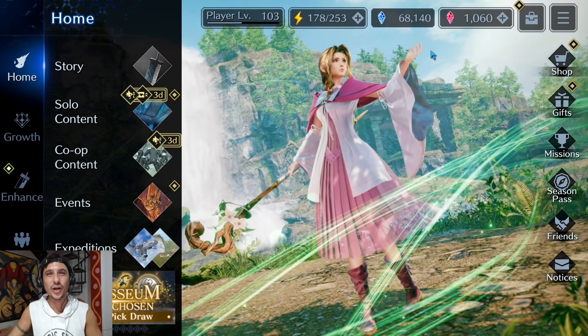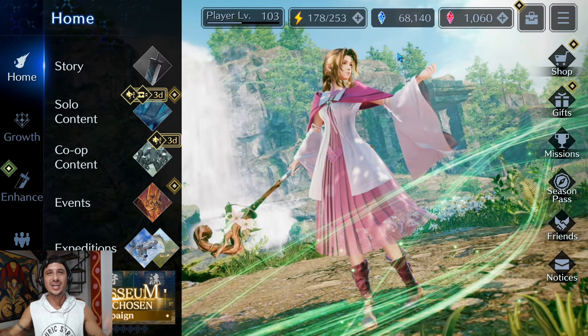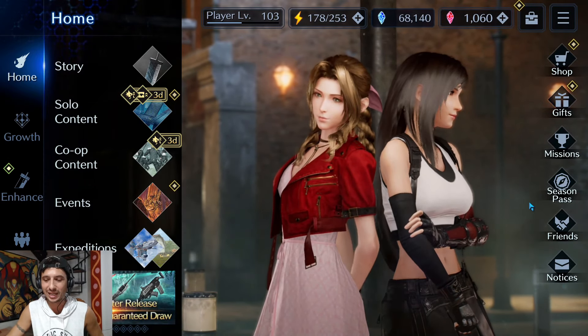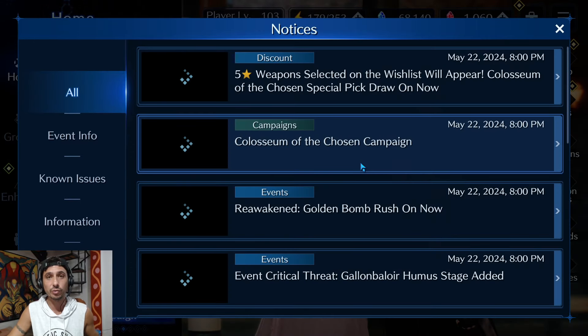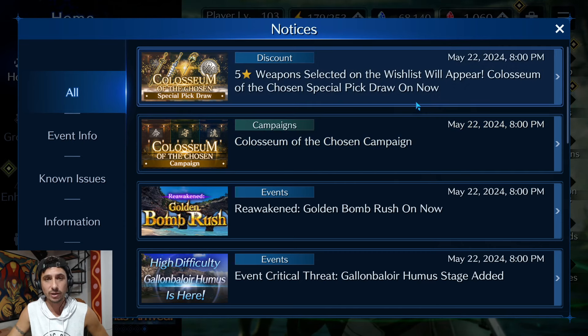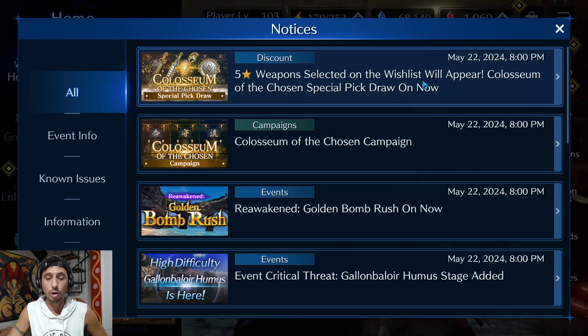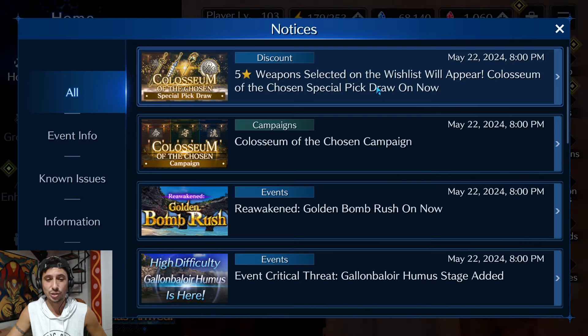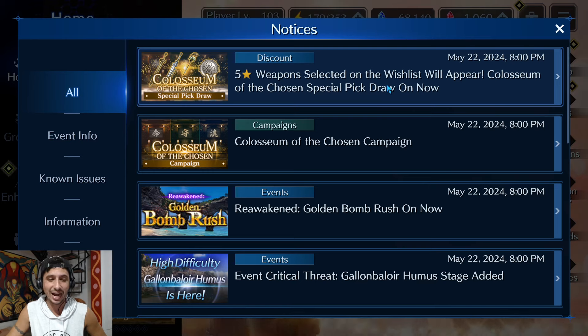Ahoy friends, Ryder here, welcome back to another Final Fantasy 7 Ever Crisis video. The patch of the week has just dropped and I'm here to bring everything to you. We'll go through the notices, a new banner — a wish list banner — the shop, and the new Coliseum of the Chosen with three new towers, all with 30 floors each. From the data mine, it looks like character noble memories are being introduced.